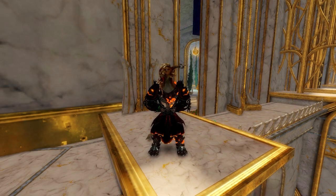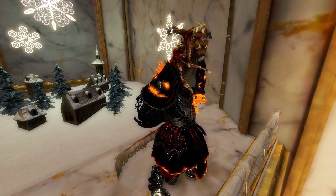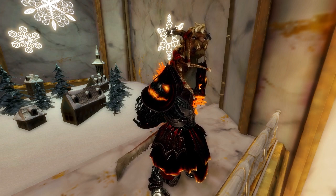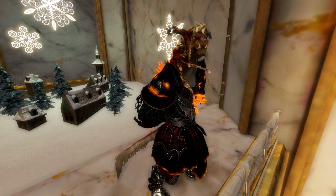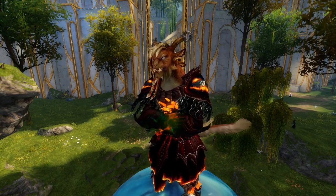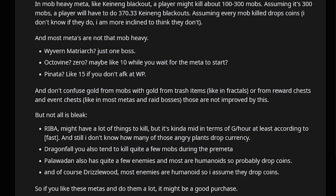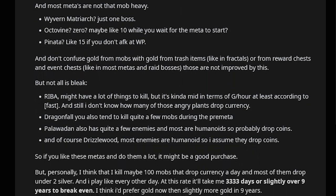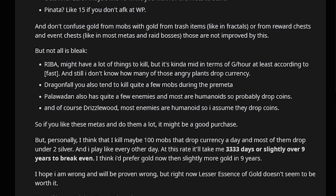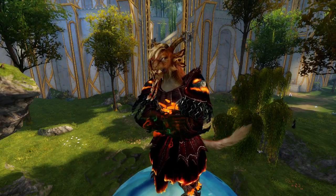The other item I wanted to comment on is the lesser essence of gold, which costs an astonishing 1000 acclaim. This is a very high price for only a 1% increase to gold dropped from mobs, which is further harmed by the fact that many mobs don't even drop gold. One user on the Guild Wars 2 subreddit calculated that it would take them over 9 years at their current rate for a lesser essence of gold to pay itself back. I would also recommend you avoid investing into this item.